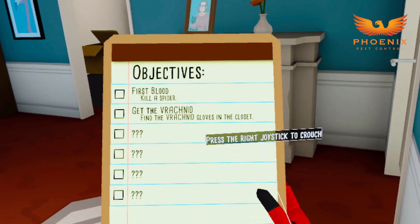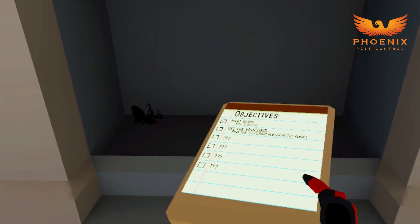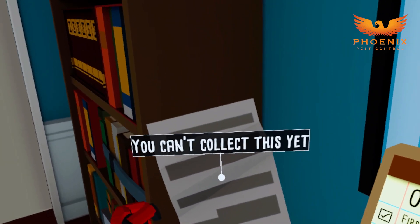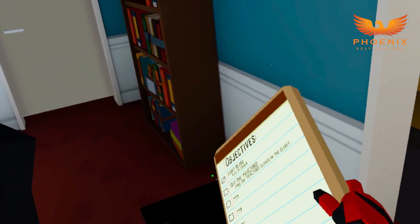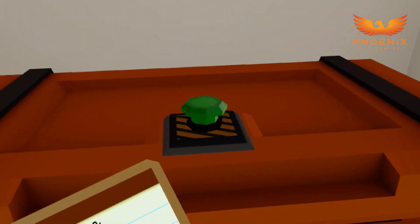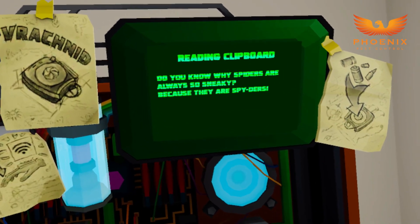Kill a spider. Get the Varachnid gloves in the closet. Can I squish him? I win. I think he's dead. Is this the closet? You can't collect this yet. I'm sorry, Miss Jones. I'll pay for that. I'll fix that. There's a button to push. Insert clipboard — I can do that. You know why spiders are always so sneaky? Because they are spiders.